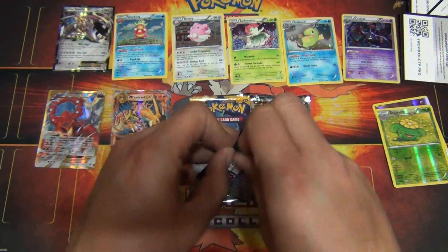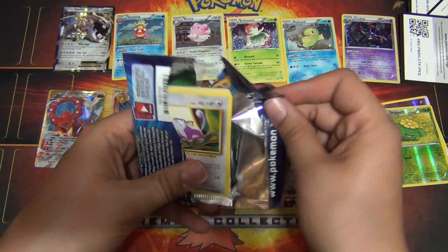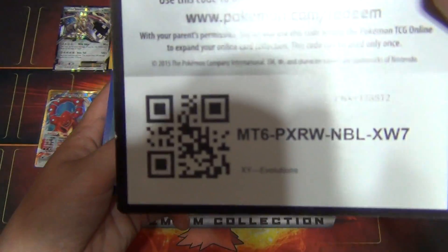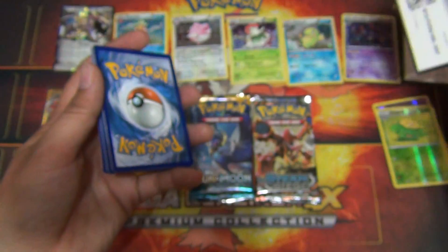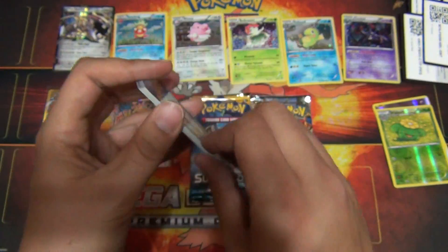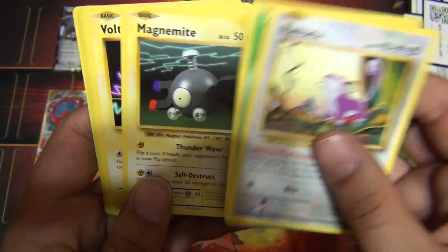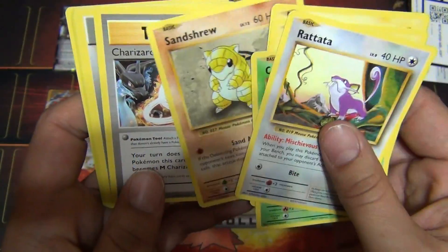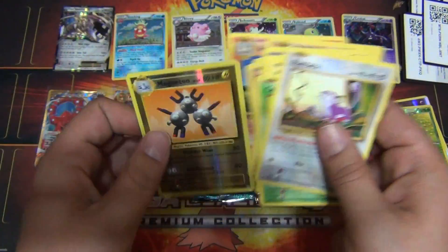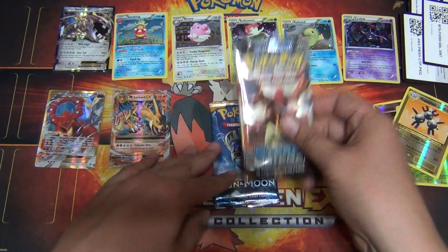Let's go back to Evolutions, we'll just work our way back down the line. At the moment Sun and Moon is still my favorite set. There's a green code, so the best we can hope for I guess we can still get a break. Reverse holo Charizard would be dope. Double Colorless, Machoke, Reverse Magneton, so that's a reverse rare. And then Arcanine is our rare.